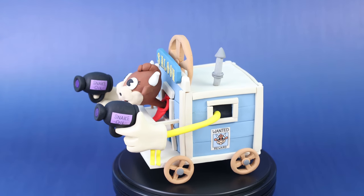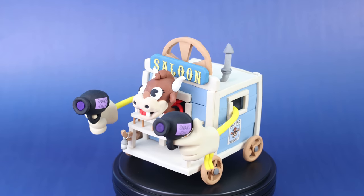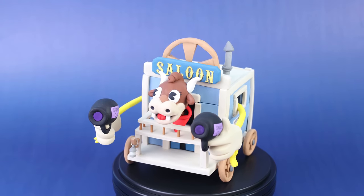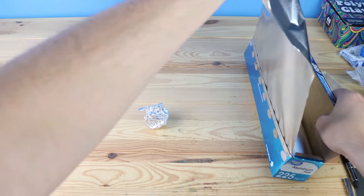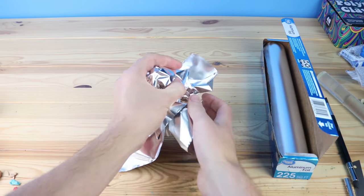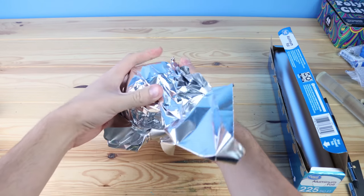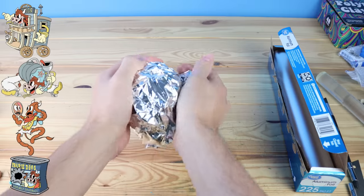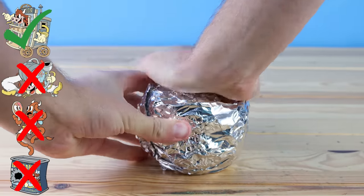Welcome back to another clay video. Today we are going to create Esther Winchester from Cuphead: The Delicious Last Course. This was the most requested boss in the comments of my other Cuphead videos, so I figured this is where we're going to start with creating bosses. This boss has four equally weird looking phases, but I decided on creating the first phase.